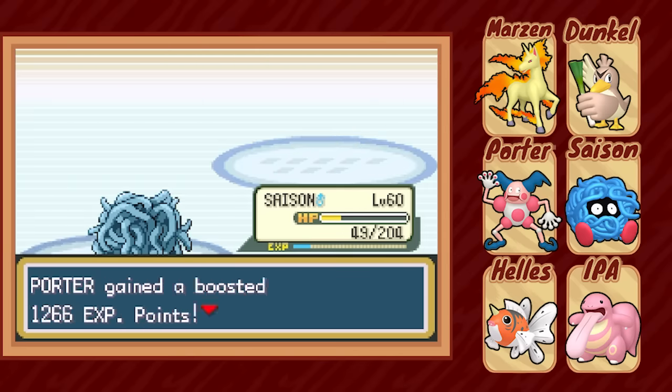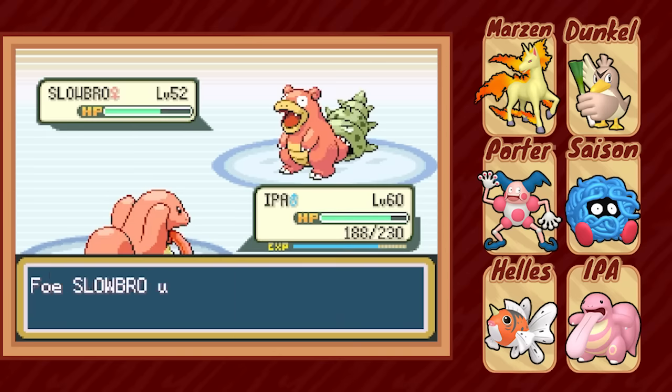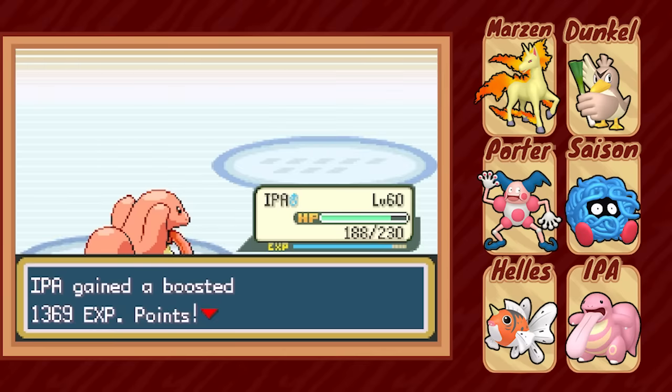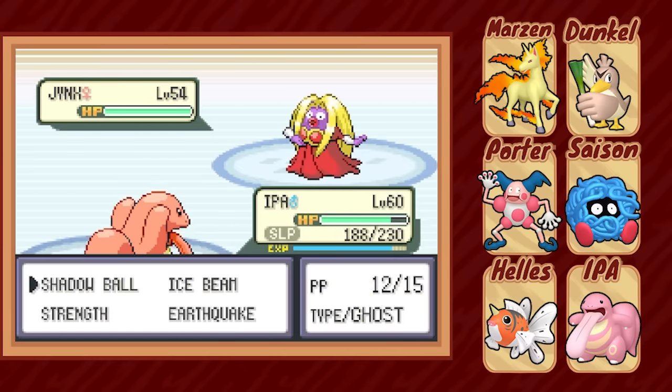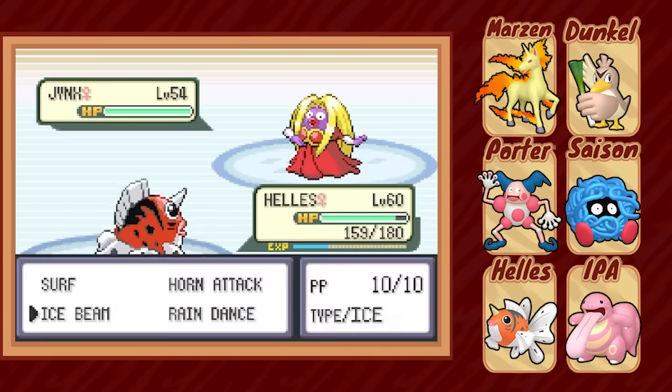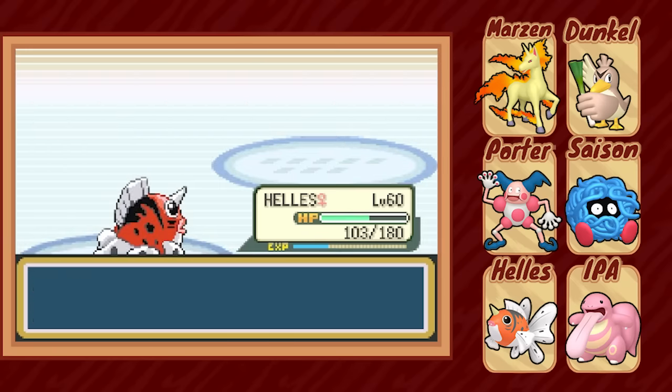Slowbro doesn't quite fit the icy vibe, but it does still have Ice Beam, so we switch Saison out to IPA, and a couple of Shadow Balls do the trick to fell the Hermit Hippo. Against Jynx, IPA stays in while trying to wake up from Slowbro's Yawn, but to no avail. We switch in Hellas, set up Rain Dance, and though she also falls asleep, we're able to tank resistant Ice Punches until we wake up and fire off a few boosted Surfs to take out the Jynx.